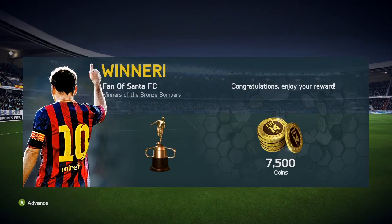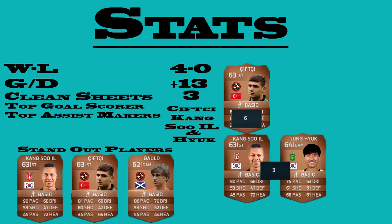Let's take a look at the stats. We played four games, won four, and lost nil. The goal difference was plus 13 — we scored 14 goals and let in only one. Top goal scorer was Siftzee with six goals in four games. Top assist makers were Kang Su and Hyuk, who combined for three assists. Standout players were Kang Su — great dribbler and passer — Siftzee as a poacher scoring from almost every chance, and Gold with two goals and two assists.